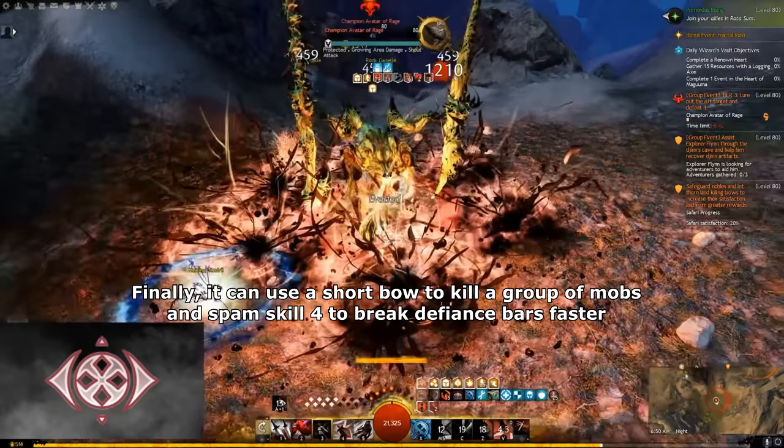Mechanist is the strongest Engineer spec. It has high DPS and good sustain since it can use Barriers to shield itself and the Jade Mech to face tank tough mobs. On top of that, Mechanist is currently the only spec that has access to both Quickness and Alacrity uptime to deal damage and to refresh all defensive and offensive skills faster. So Mechanist has high DPS, semi-high sustain, and it's easy to play. So Mechanist is definitely Legendary tier.